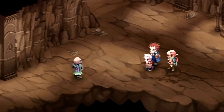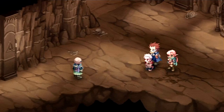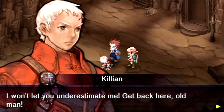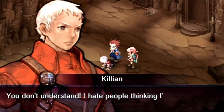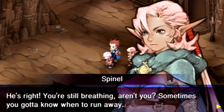In-game dialogue: 'What are you fools doing here? There's no way you can survive in here.' 'But we're alive.' 'Do yourself a favor and get out of this place while you can still breathe.' 'But there is no way out of here.' 'I won't let you underestimate me. Get back here, old man.' 'You almost got yourself killed just a moment ago. Calm down, Killian. Are you always going to fly off the handle when someone insults you?' 'You don't understand — I hate people thinking I'm a weakling.' 'But you are a weakling. You really need to learn how to relax.' 'He's right! You're still breathing, aren't you? Sometimes you gotta know when to run away. Let's just get moving and find a way out of this place before we have any more surprises.'